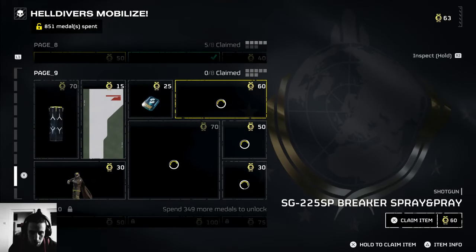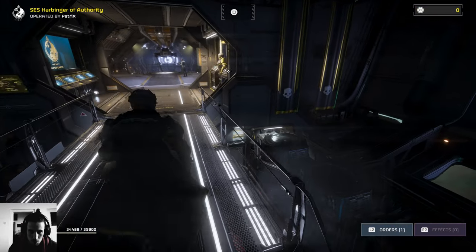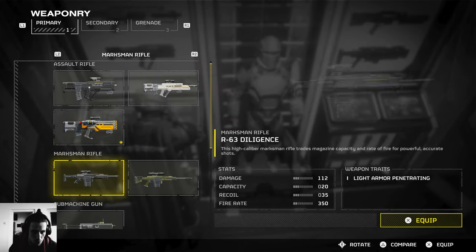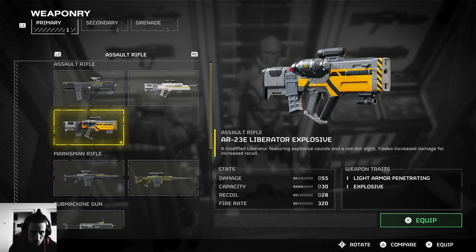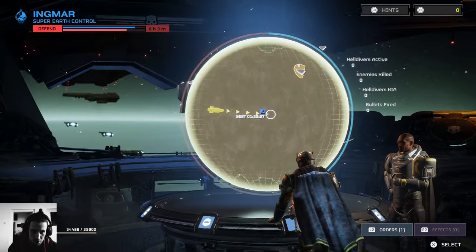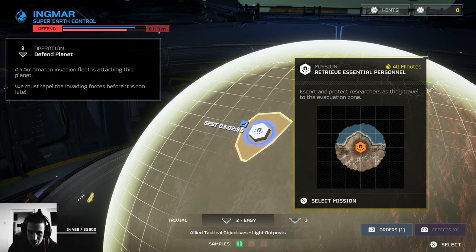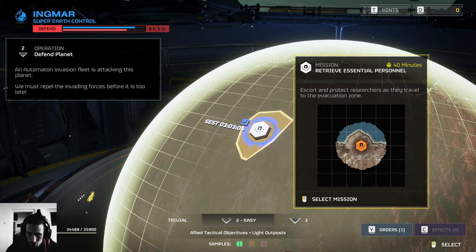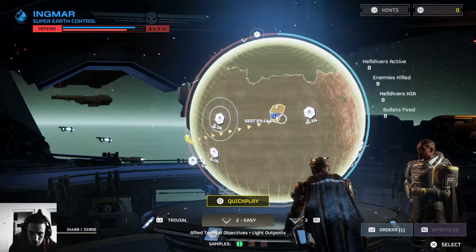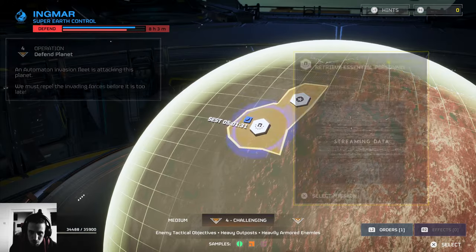That weapon is going to get tested in a later video. Going in on easy — especially solo — is just one mission. You clear it for two minutes, then run around that field to grab drops where you can get all your super credits and metals. If I go in on challenging, that's what I use for rare samples.